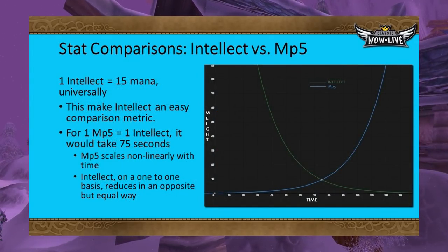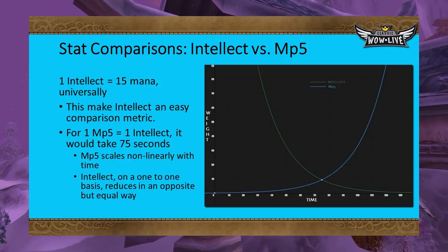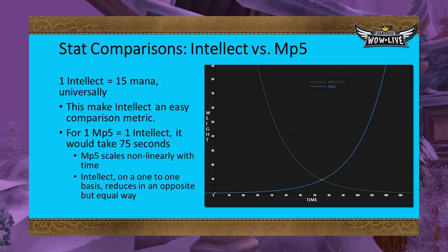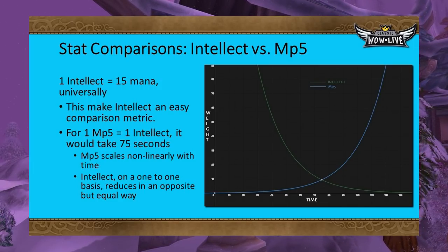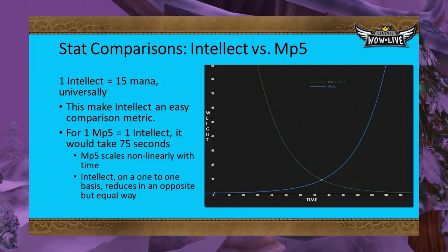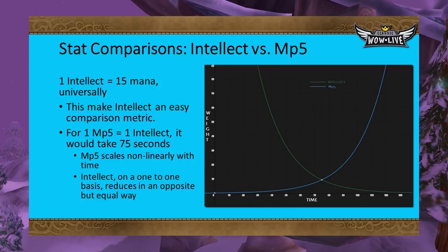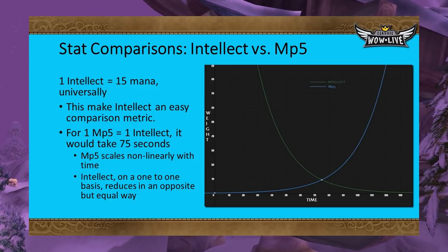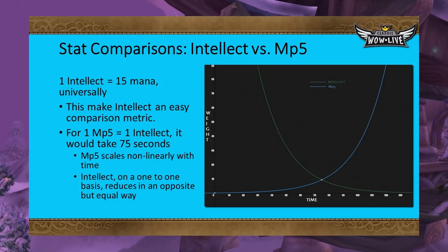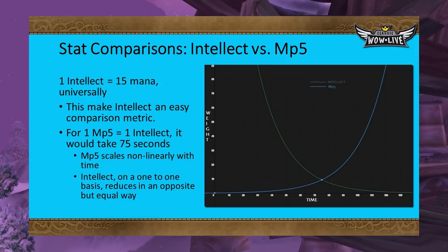Let's look at some comparisons. One intellect equals 15 mana and serves as our baseline metric. For 1 MP5 to be equivalent to 1 intellect, it would take 75 seconds of elapsed time — 1 minute and 15 seconds — because 1 MP5 restores 1 mana every 5 seconds, so it would take 75 seconds to restore 15 mana. Before 75 seconds, MP5 is rather weak; after 75 seconds, its effect becomes much more pronounced, increasing and surpassing intellect. Intellect, on the other hand, begins to decrease in relative effectiveness around 75 seconds. Think of MP5 as maturing and getting more potent as fight length increases.